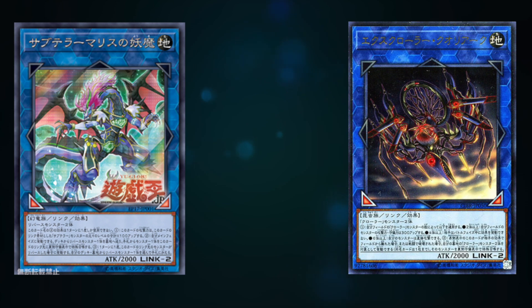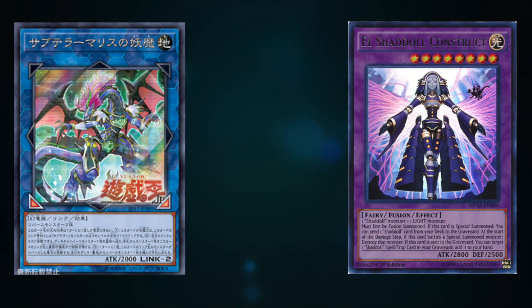Another deck this could be good in is Shaddolls. I pray every single banlist that we get Construct back just to one — I love that card and that deck. But I think this would be really good in Shaddolls even with or without Construct, because it gives you ways to send your Shaddoll monsters from your deck to the graveyard and trigger their effects. You could send Shaddoll Beast to draw a card, Schemata to send anything else, Hedgehog to search another Shaddoll. There are so many different plays. Even if you're not playing a Shaddoll deck, you could tech in some Shaddoll cards — like Shaddoll Beast for an easy draw or Shaddoll Dragon as an MST.